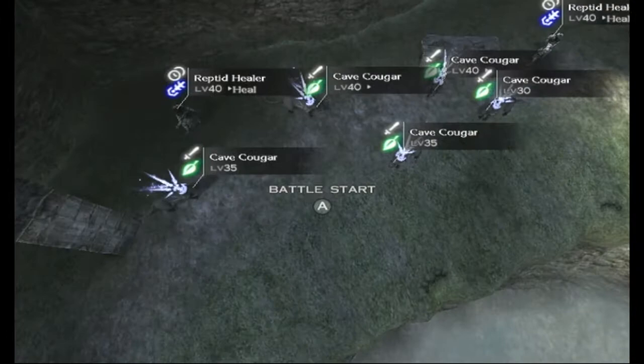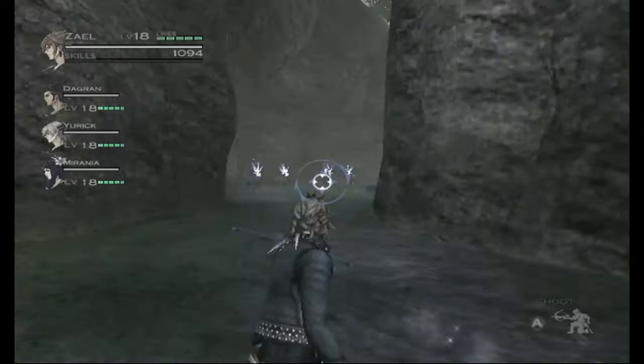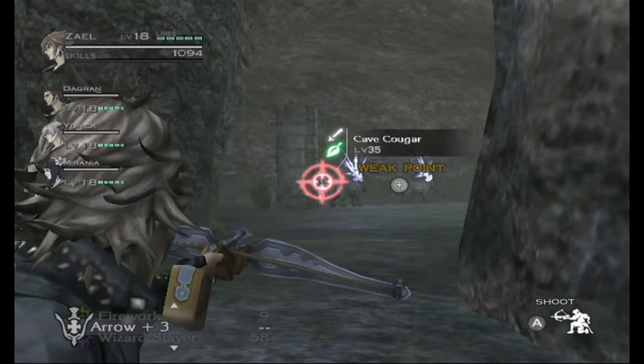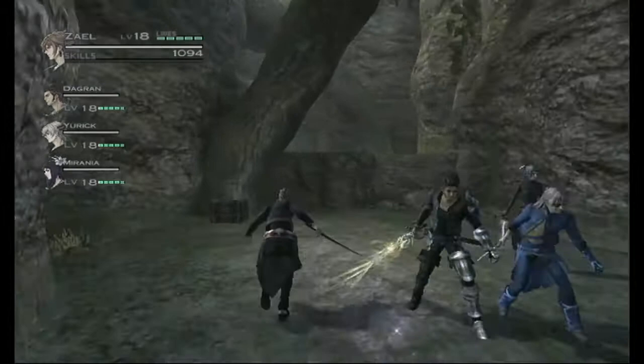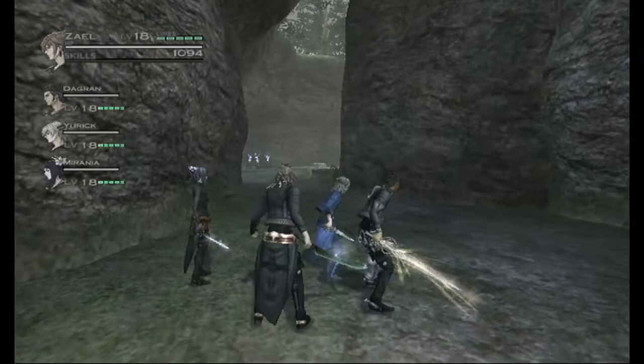The healers are not that much of a problem damage-wise. The cougars, however, do one-shot you, so that's a bit of a problem. The cougars are beast enemies and they're weak against star. Unfortunately we cannot do star damage yet.